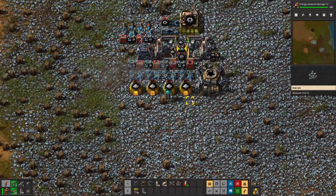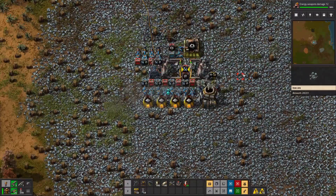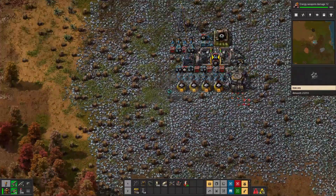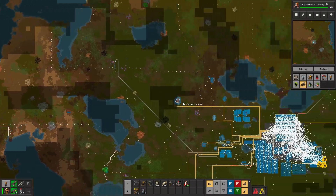So now we have a tiny little logistical system — something small, nice, and neat to showcase exactly how robots move around and how they function. Robots are an incredibly useful thing. I will post more tutorials in the future showing my compact builds.